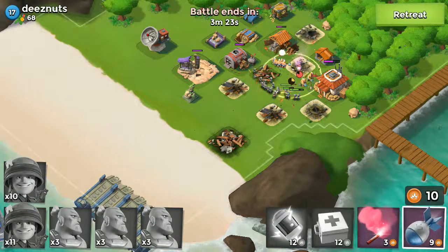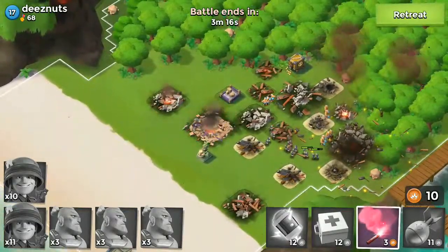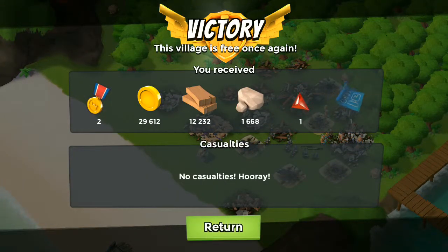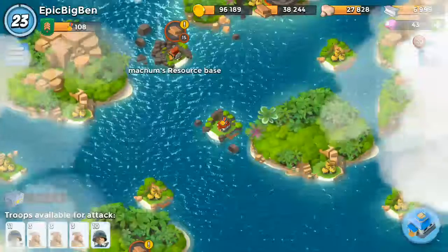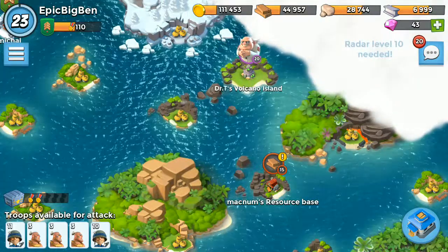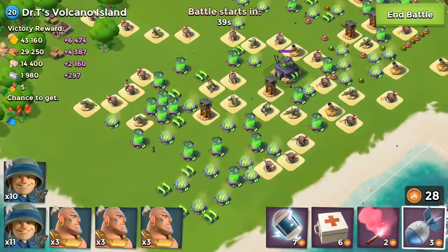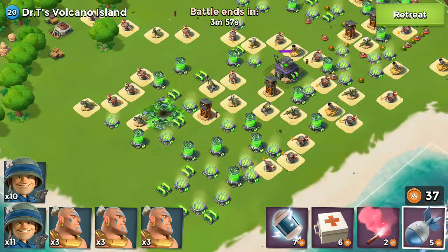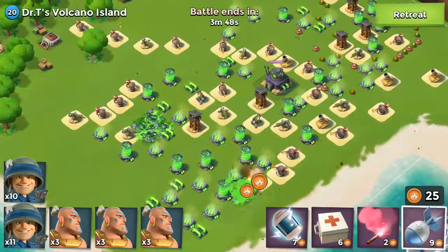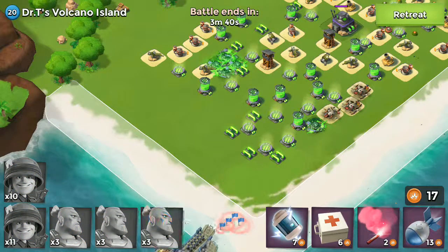We're almost at the next level — we need eight experience points. We're going to go over and see if we can attack someone. These bases look pretty good. Let's have a look at this guy's base — he's actually HQ 11, that's one higher than me. This other base looks quite good actually. There's quite a good base if we could take out those defenses, but there are still two Archer Towers. Let's look at another — pretty good base, level 16, I might be able to take this one.